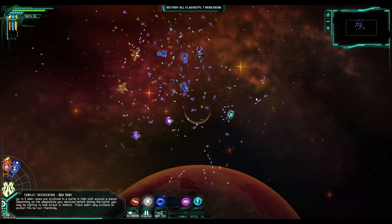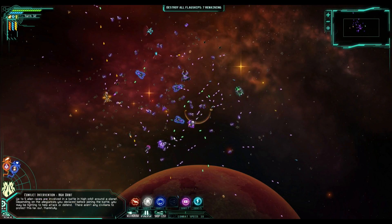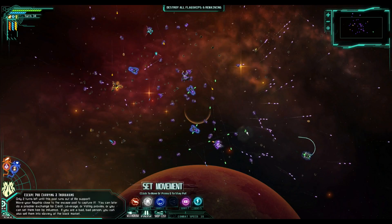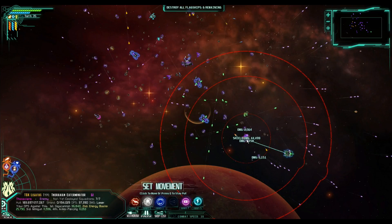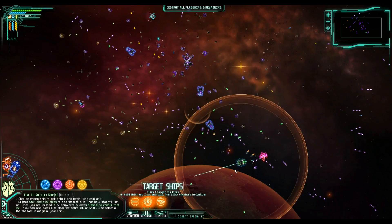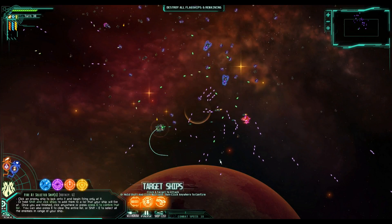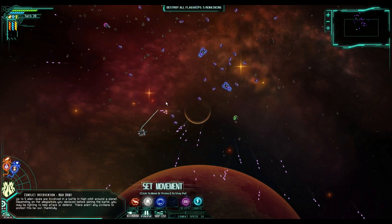I'd like to engage the cloaking device again here in a second, but I'm waiting one more turn — basically waiting as long as I can before engaging the cloaking device. As long as I don't have to engage the cloaking device, I'm not going to. As long as my shields can remain up, I feel like I'm in a good spot. Oh shit, shields are down — engage the cloaking device! We destroyed that guy too, okay cool.